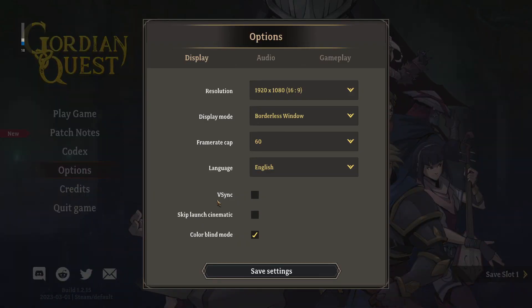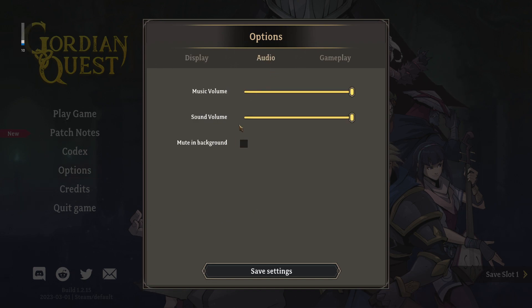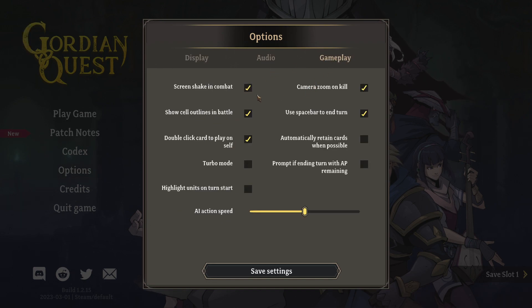Let's go to the options first, as always. Nice — borderless window, no V-Sync. Colorblind mode — I have that enabled. I'm not sure how that changes things, but I am colorblind in real life. Screen-shaking combat, camera zoom on kill, spacebar to end turn, double-click card to play on self, action speed. Seems good.